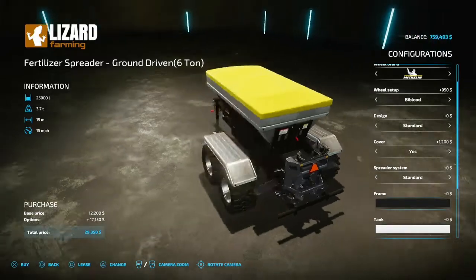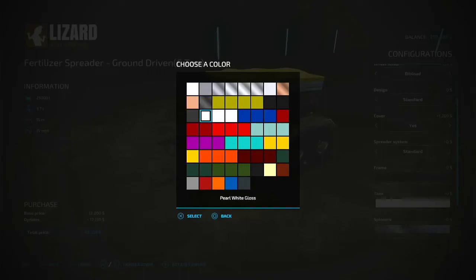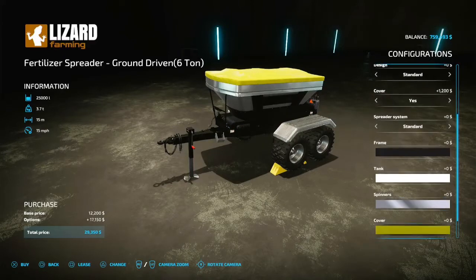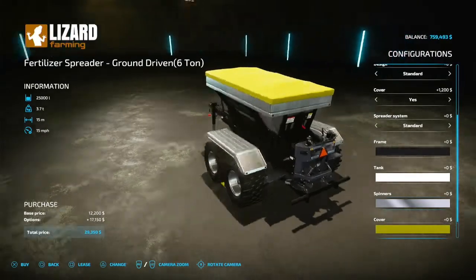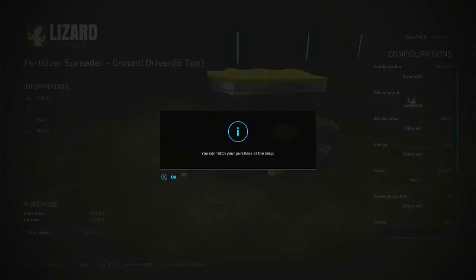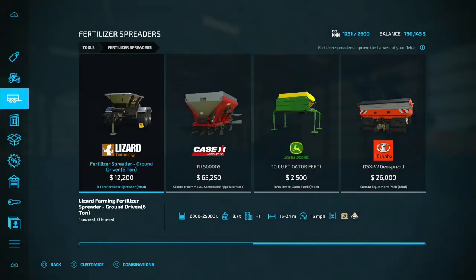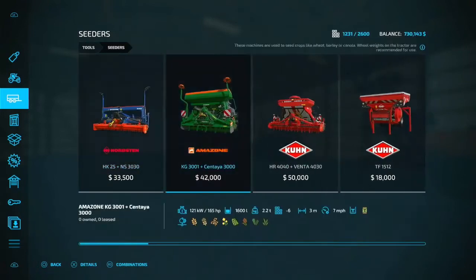In the future we may do that, we'll see. Let's see what colors do we got - yeah we'll probably keep that how it is. Spinners - we'll keep all that stock, that's fine. So we'll go ahead and buy this because this is something we're going to use long term. As far as a seeder, I'm not really sure. Let's take a look - I do want to pick up a seeder, so if we look we need something to plant grass with.